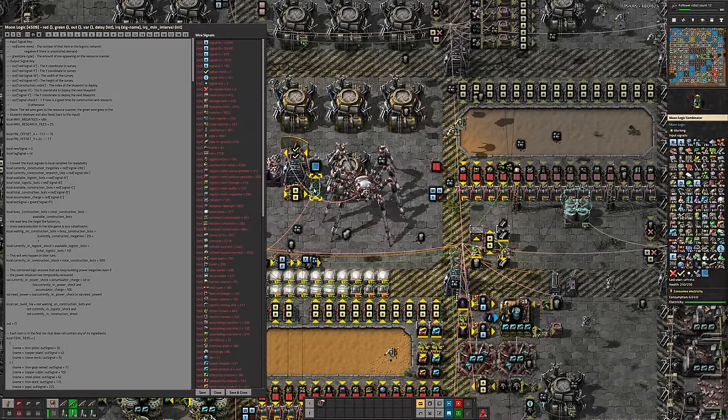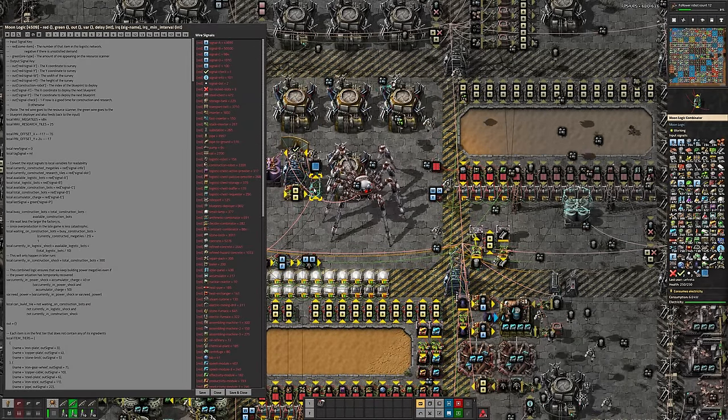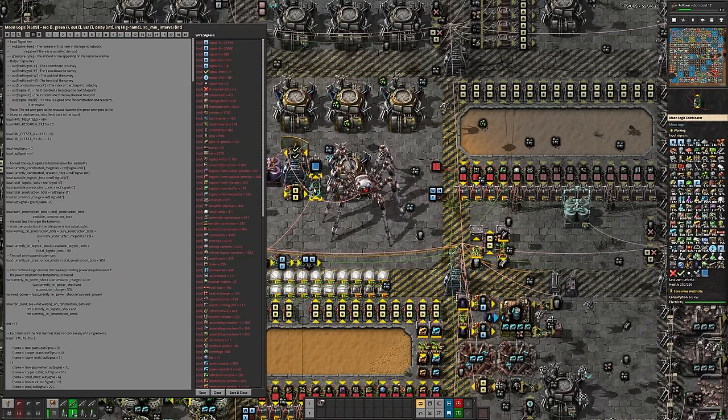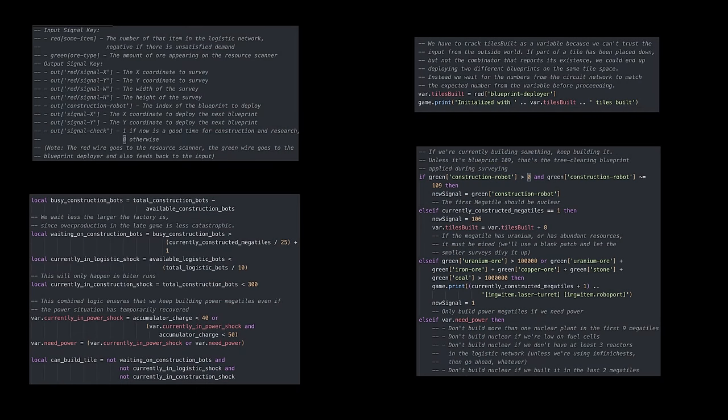Some people might see the MoonLogic Combinator as a con and assert that I should have just used normal combinators. My guess is that would have required at least a 3x3 block of megatiles just for combinators, and in addition to not liking that, I also like how much easier it is to comment code than to leave tons of text pins on the map. But hey, if you want to take a crack at this, I've linked a zip of the scenario in the description — shoot your shot!